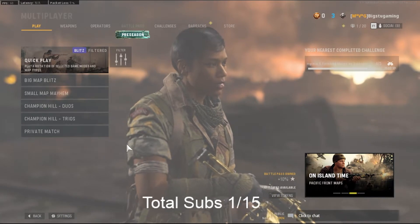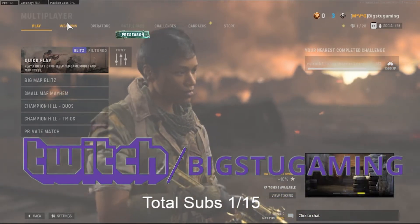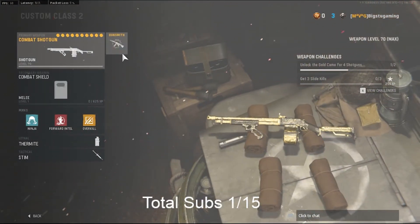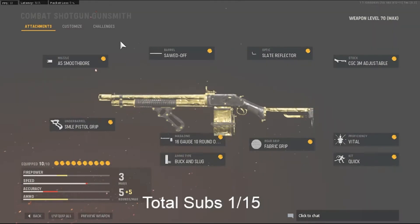If you're trying to do camo grind and you want an easy gun for the camos, this gun is the one to do it with. The Combat Shotgun - I think I got this unlocked in like a day. Super super crazy, super easy to level up. The Combat Shotgun is probably the most overpowered gun. If you've been playing Vanguard, this is probably the gun that's been killing you. So this right here is the best class setup for the Combat Shotgun.